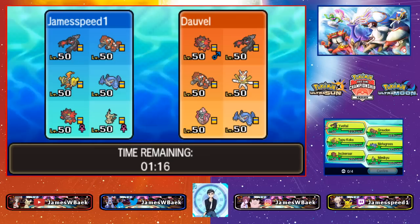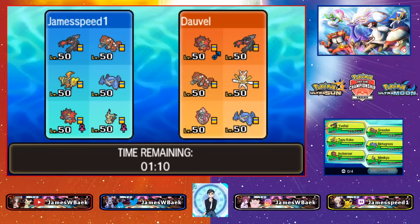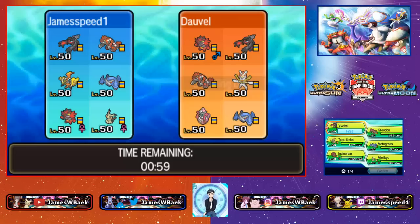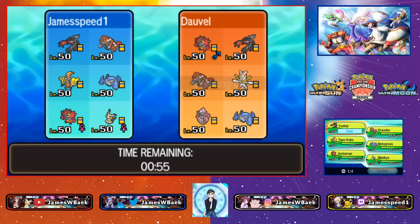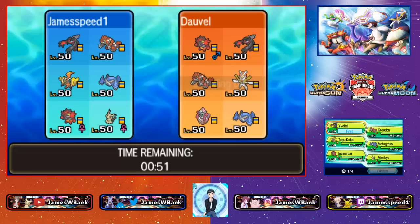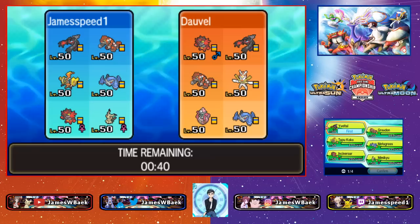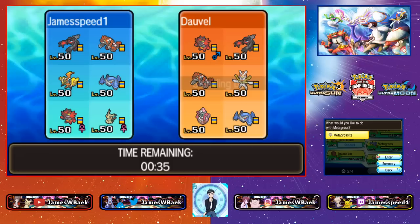Some similar things but definitely a bit tricky since an opposing Yveltal is kind of annoying for this team. I like leading Yveltal but I don't have Tailwind. This team doesn't have speed control other than Trick Room. Tapu Koko is actually pretty good here — its Z-move, Tapunium-Z, summons the Guardian of Alola which does 75% to one of my opponent's Pokémon.